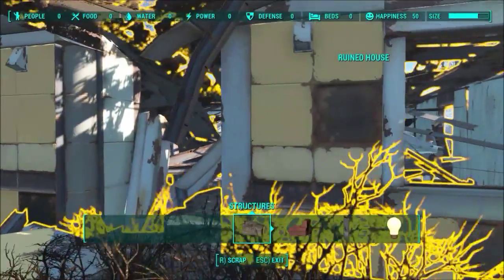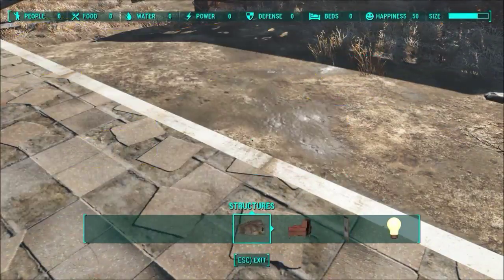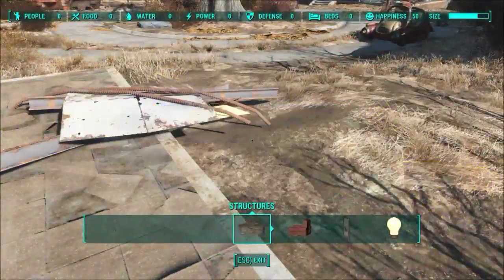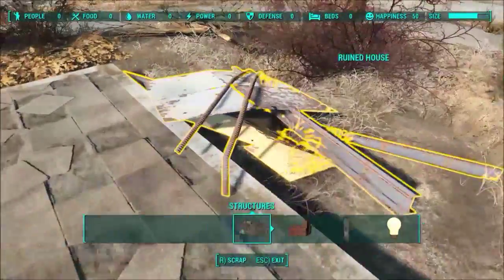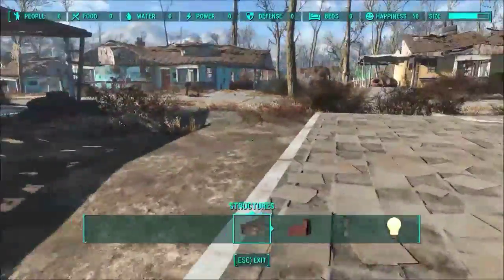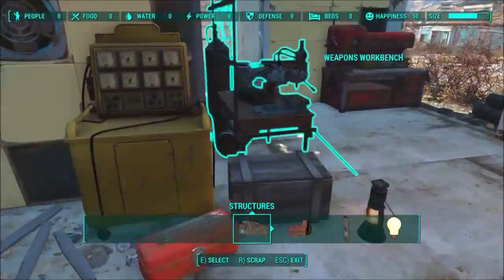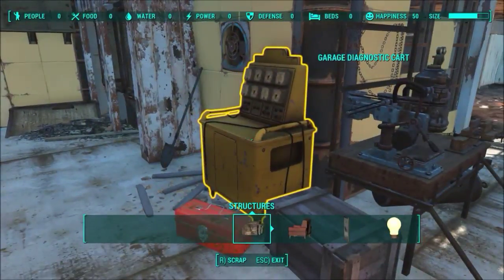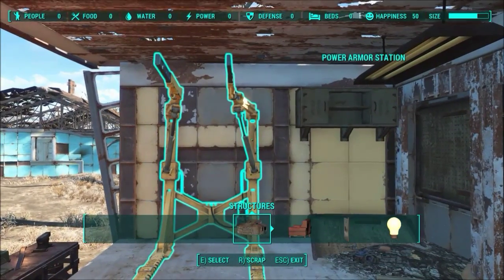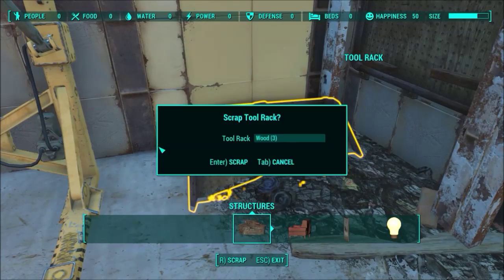This entire house is scrap — you can scrap it and get a lot of stuff. Now you have a nice wide open area where you can build your own house later. This may seem kind of pointless to do right now because it's just me and I don't have any settlers, but I'm getting my resources out of the way ahead of time. Don't accidentally scrap your armor bench, power armor station, or weapons workbench — you need those. Scrapping them would be bad because you can't build more crafting things until you have level 2 of Local Leader, which requires high Charisma and two perk levels.